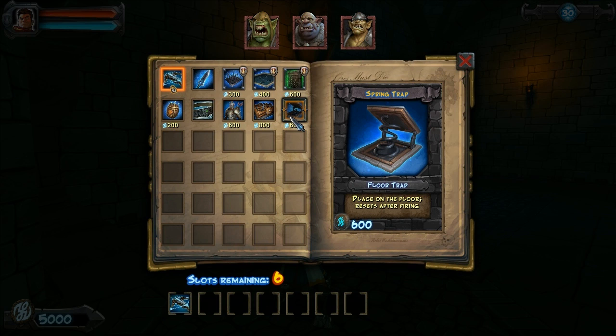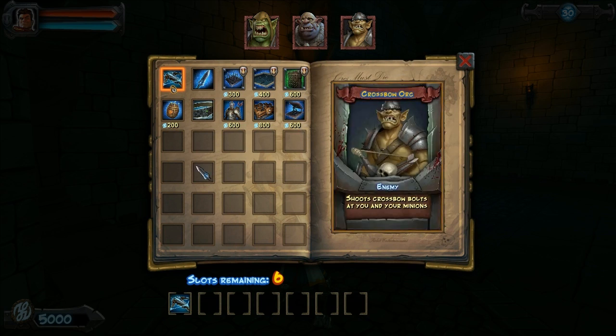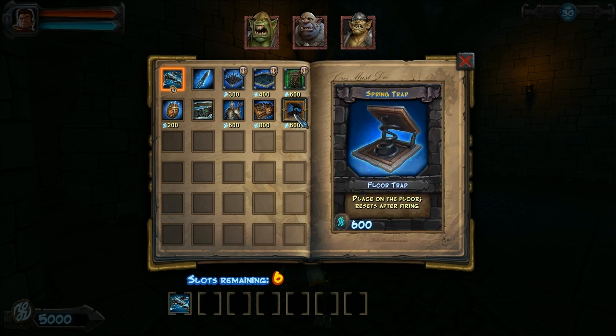This mission did give you spring traps, and these work as you might expect — they basically launch Orcs far away. The problem is they reset really slowly, they tend to trigger with single Orcs only, and they have to be used with environmental effects or other traps to actually kill anything. They don't do damage on their own. So even on this mission where you're supposed to use them, as they were introduced, I skipped them.